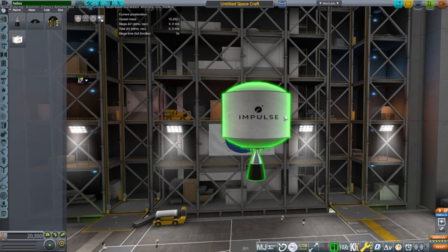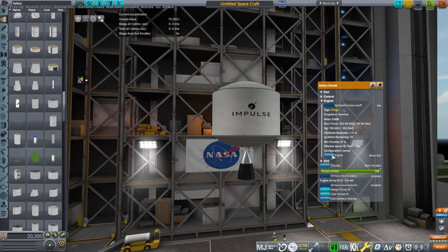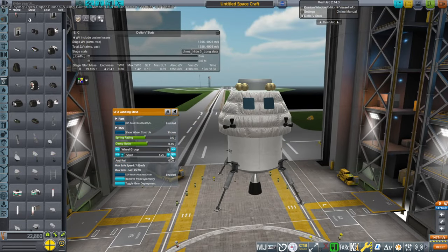Hello everyone, welcome back to Realism Overhaul Sandbox in Kerbal Space Program 1.12. In this video I introduce yet another use of the Helios stage from Impulse Space. This is a methane and oxygen stage meant to lift payloads to geosynchronous orbit. In a previous video I used it as a service module for Dragon 2 and to place multiple payloads in Starship. But here we are going to convert it into a lander for the moon. I have added a new configuration for it, Deneb L. The Deneb engine is the engine on the stage, and this configuration allows it to throttle down to one-third of its full throttle. That's important for a lander, as we will see.